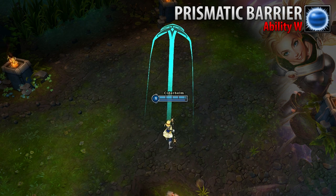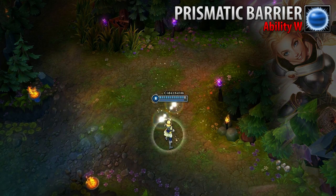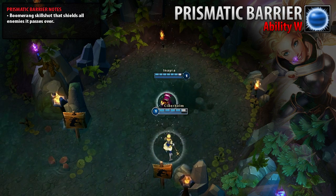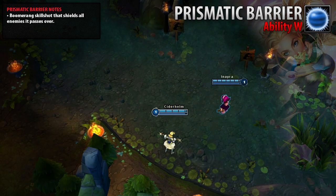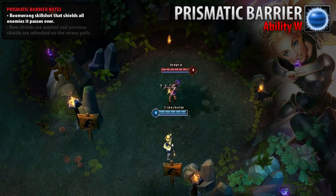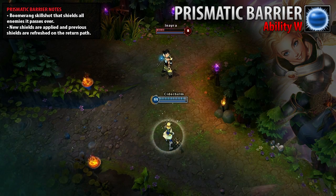Lux's Prismatic Barrier is a line skillshot that moves outward before turning around and returning to Lux. When cast, Lux is briefly shielded and allies are briefly shielded as the Prismatic Barrier passes over them. Upon returning, the Prismatic Barrier will apply shields to new allies and refresh shields on allies who have already received the effect, including Lux. This ability has no effect on enemy units.